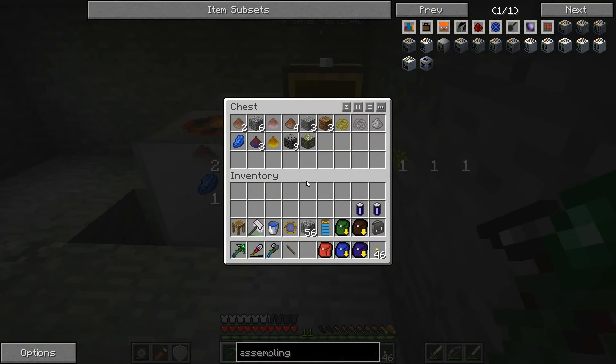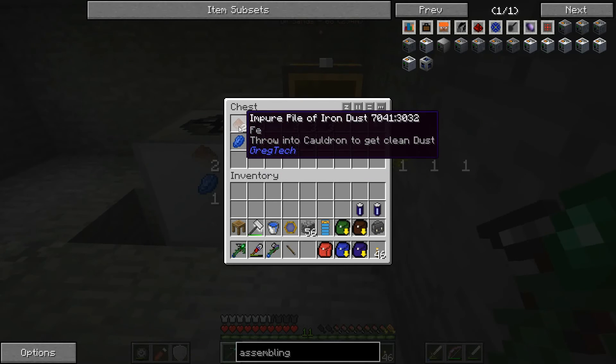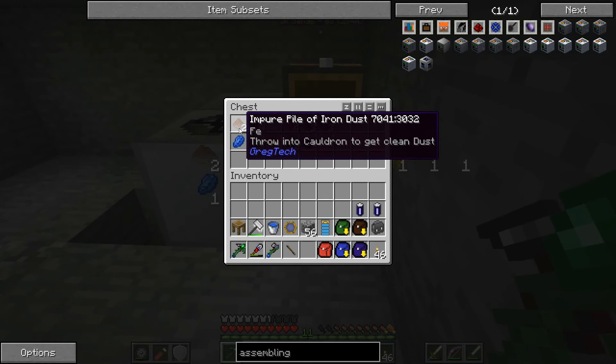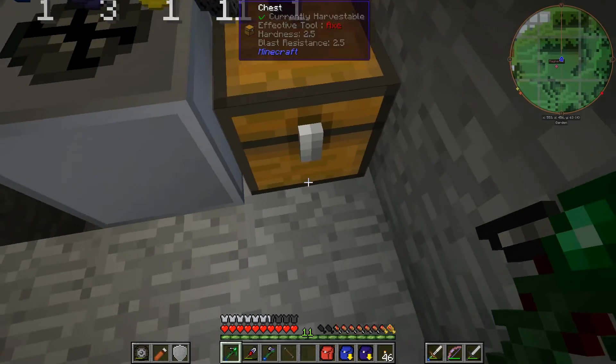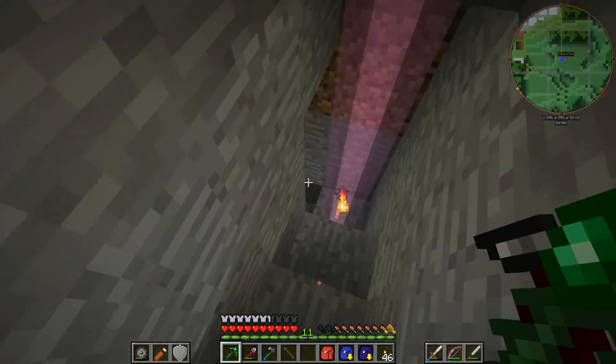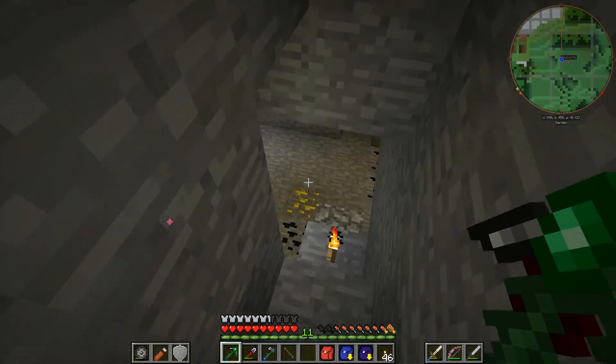We've been mining for a little while longer and managed to make it down to the magnetite and gold, so it is now mining that stuff down there. I ended up with too much cobblestone, so I actually cleared a bunch of the shaft myself from the bottom — went to the right coordinates, looked up, and dug out the stone. We're getting some other random stuff as well — gold, lapis, iron, silver — it seems like a lot for the same 10-12 block area.